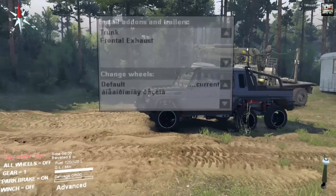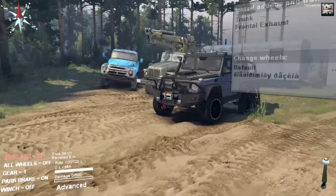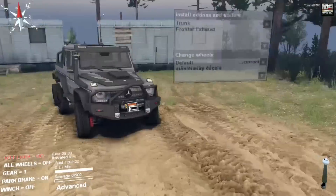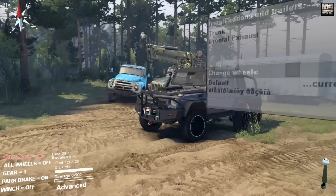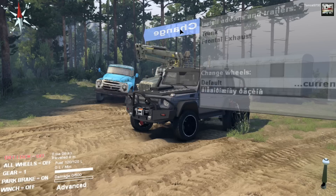Now this thing is obviously well known — I remember covering one of these back in the Spin Tires beta demo. But this one obviously has quite a bit more stuff on it; it's been hugely improved. The bumper with the winch is also new, and not only can you change the wheels and tires, but also the suspension changes as well.